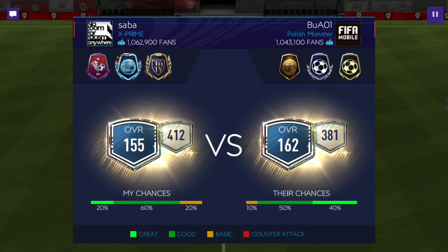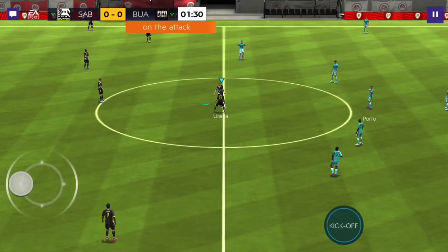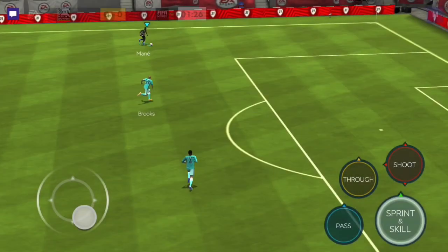In the second first attack match, we're playing against a 162 overall, so we're going to have a 20% great chance. We can still win that game though — let's see what Ureña can do.